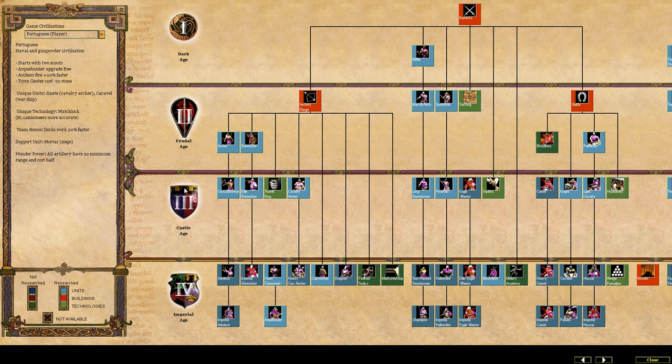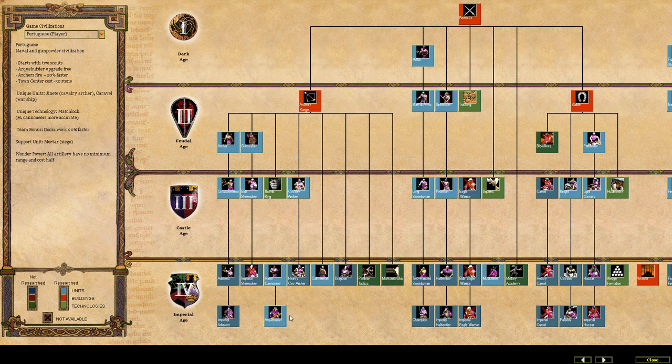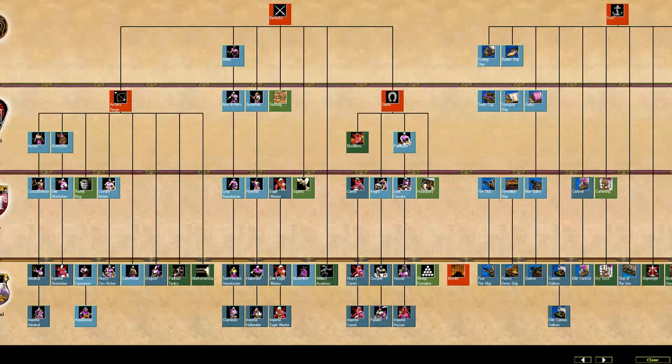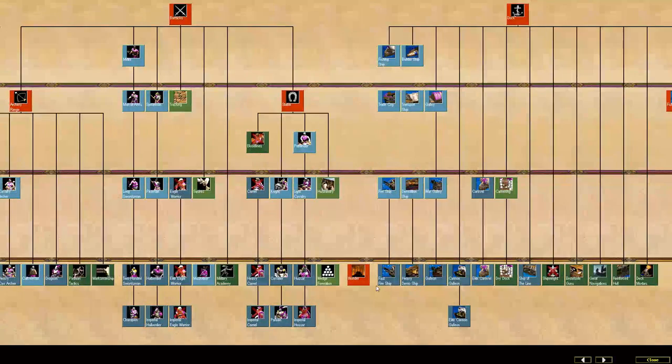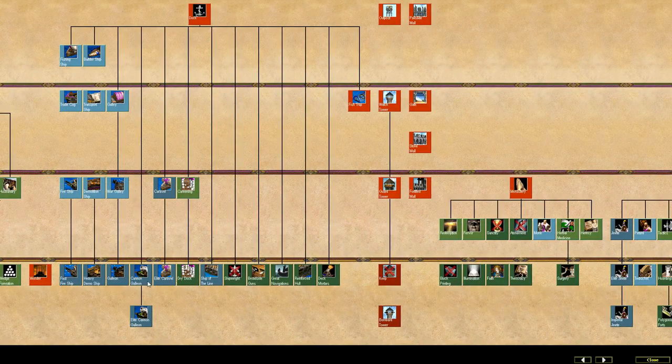We'll quickly look through the tech tree — all of these units tend to have an upgrade in the Renaissance Age. Your Arbalest gets upgraded to Imperial Arbalest, your Arquebusia upgrades from Hand Cannon, your Halberdier to Imperial Halberdier, your Hussar to Imperial Hussar, Heavy Camel to Imperial Camel, and so on. The Portuguese navy is pretty solid as well.